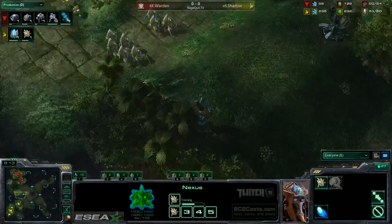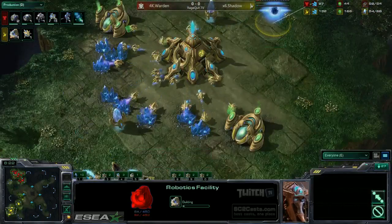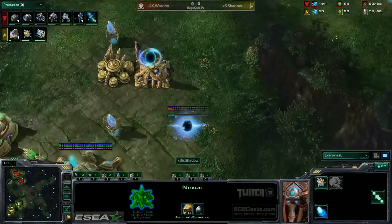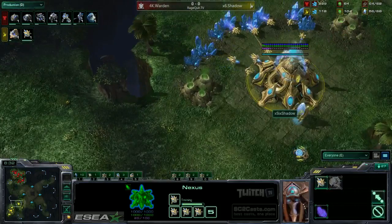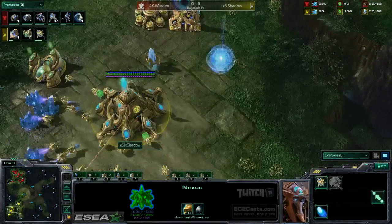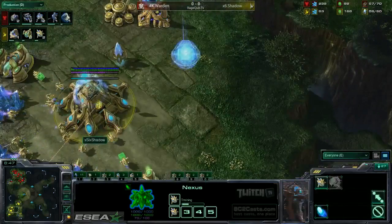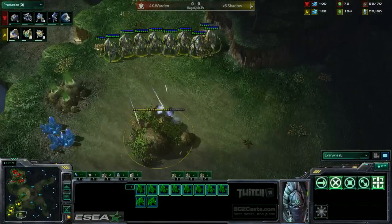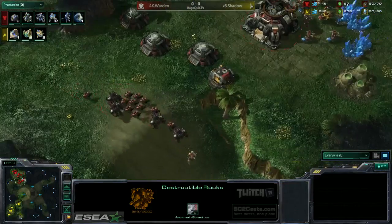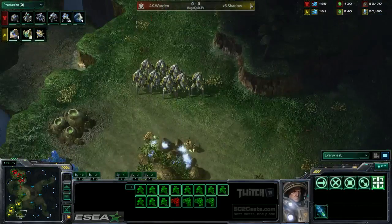Shadow falls back — that is the correct call. He's going to get the Robo Facility so he can get some Observers out, just so Banshees don't ruin his day. He's got a lot of energy on one Nexus, not that much on the other, and currently boosting a lot of Probes out, but only building them one at a time — that is a little bit of a mistake. Why have them queued up? Now he's building some at the other Nexus too. Just these small mistakes — I'm not saying these players are bad at all, I'm just showing you there's always room for improvement. This game is still new, and no one can play a perfect game yet — not even Nestea.